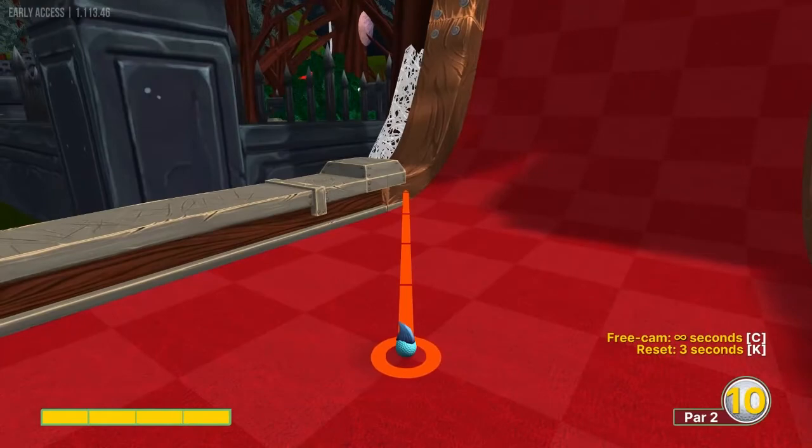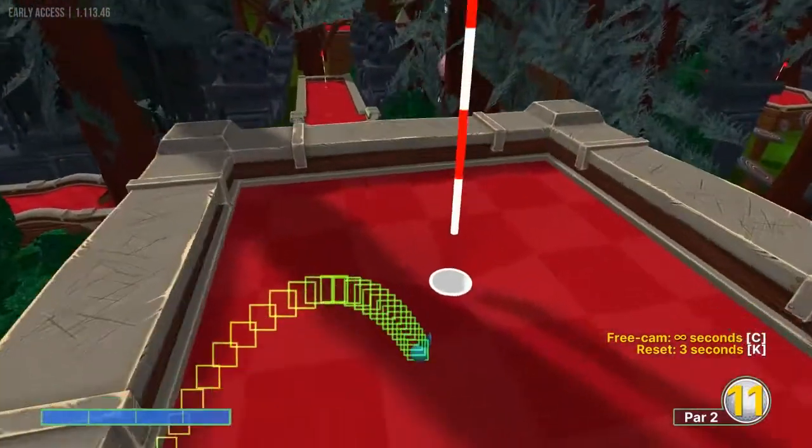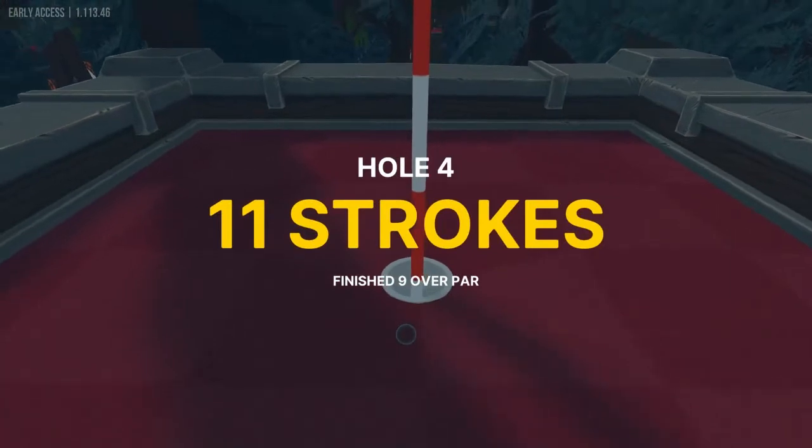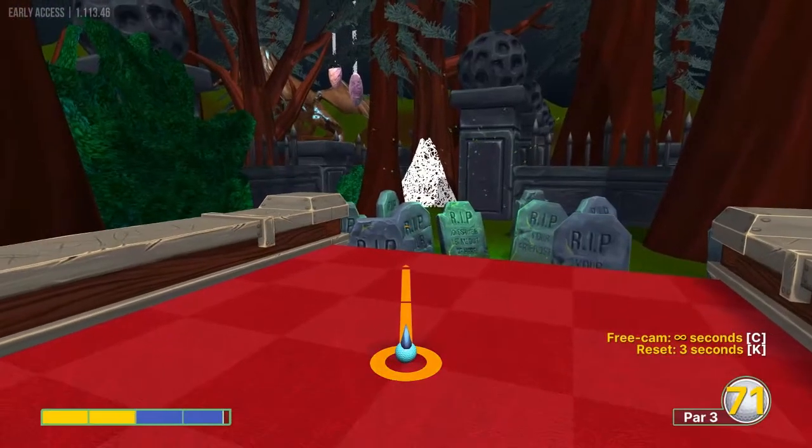Number four: let's aim at the corner of the middle post at full speed for a hole in one. You've got to make sure that's exactly right on the aim, though, so it could bounce around.